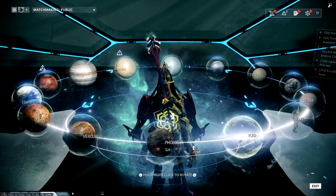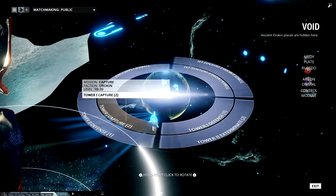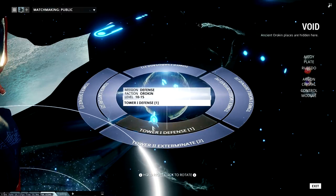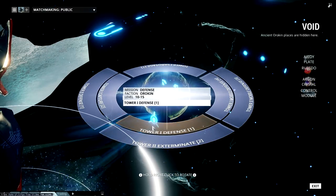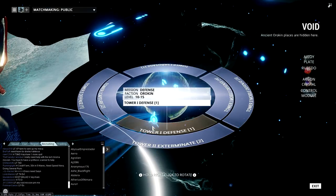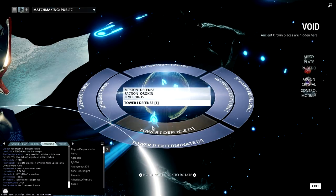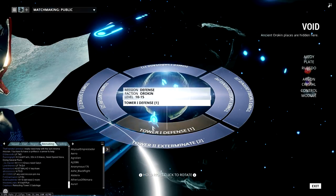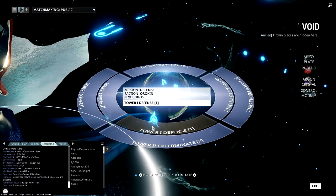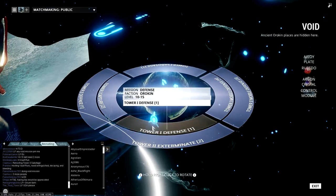For Argon Crystals, the best place for beginners is Tower One Defense, because it's really easy and you can survive for a very long time. Even if you don't have keys, it's very easy to find someone in the recruitment channel offering them. Right now we've already got people offering a Credit Farm, Aladvi, Keyshare, Tower Three Defense, Tower Three Survival, and Vault Runs — all kinds of offers going on in the recruitment channel.